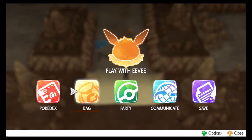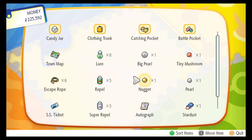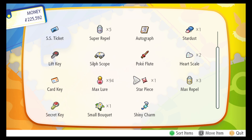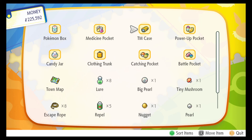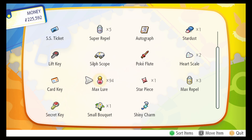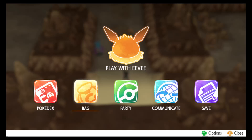So what you'll need — it really just helps, it increases your chances. Go to items and scroll down. I've got the shiny charm and max lure. Both of these increase your chances of getting a shiny.